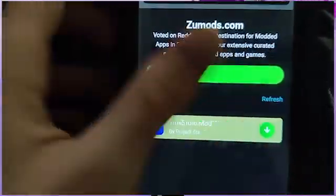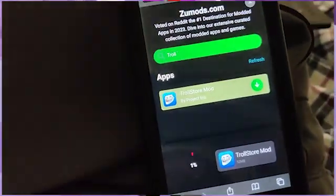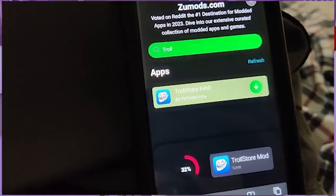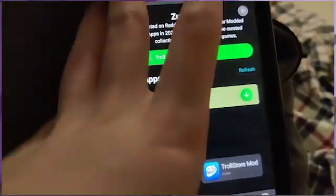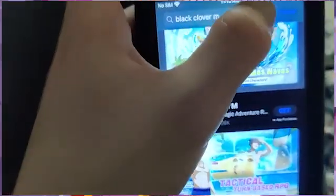As you can see it comes up. TrollStore is awesome — if you don't know what it does, it lets you get IPAs and they stay on your device as long as you want. And if we go to the App Store here, I'm going to show you guys something.